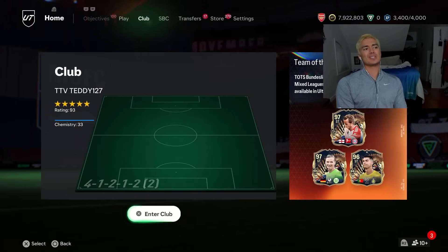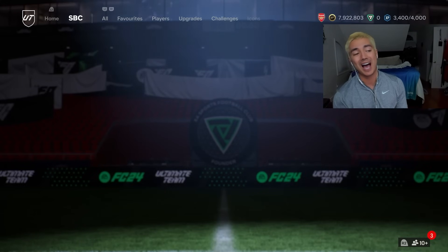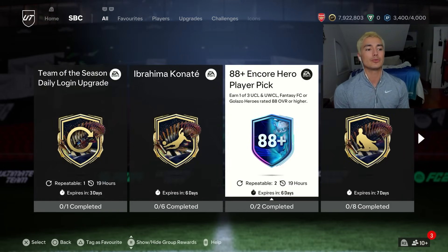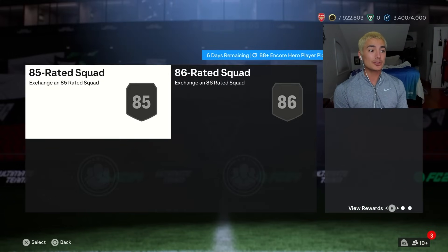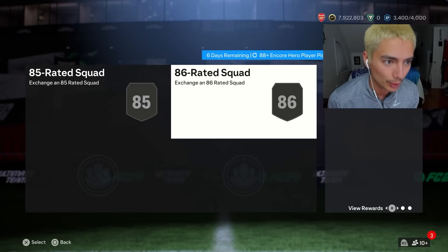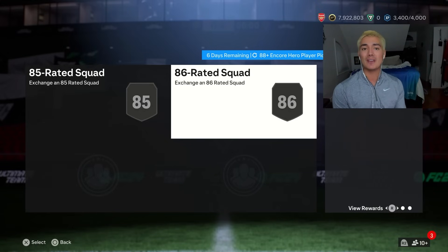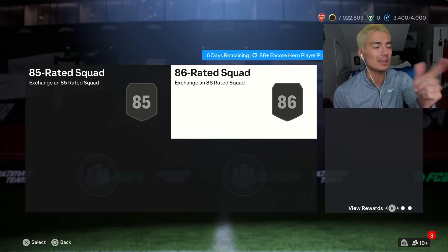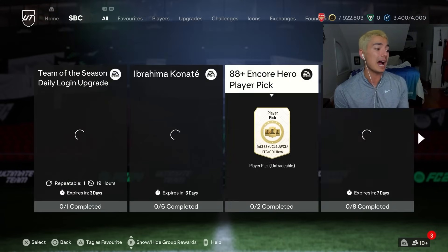Now other SBCs — let's get into the upgrade SBCs. We talked about the icon SBC expiring; we should get a hero SBC to replace it, and that's exactly what we got. It's repeatable twice and refreshing every day — I didn't notice that. It's an 85, 86 overall squad. That's actually going to help out fodder a good amount. So if you have 85s and 86s, these are probably going to go up every single day. I'm going to look into that in this video.